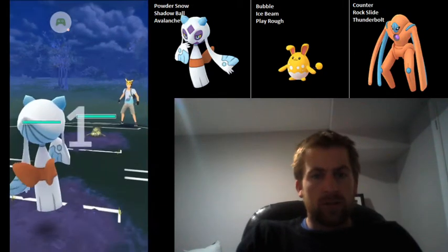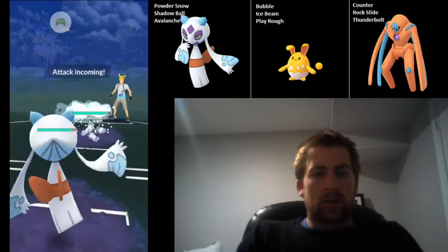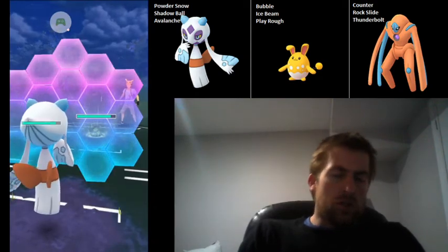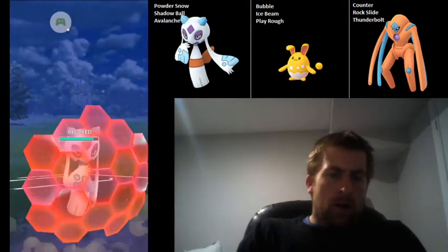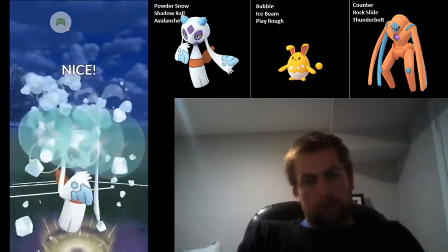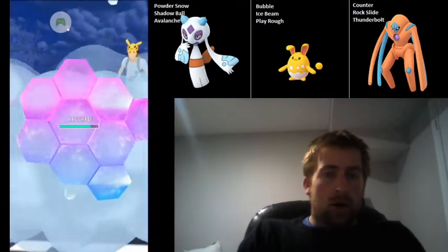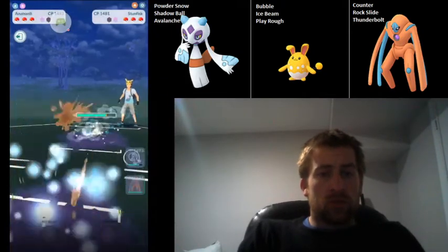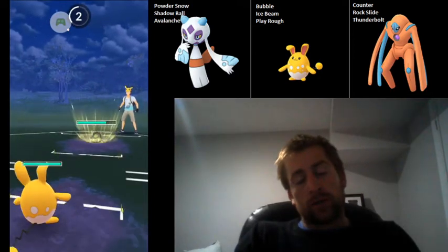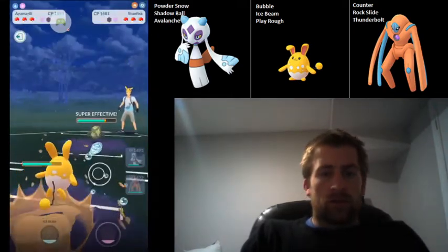We've got Froslass into Stunfisk here — you guys know the way I like to play this. Go straight for that Avalanche. Again, I'm able to sneak in an extra Powder Snow, so that's pretty good. Going to shield up the first Rock Slide, build up some extra energy, and then go for the Avalanche. My opponent actually shields this time, so I'm going to swap into Azumarill instead to try and catch the Rock Slide — which it looks like I've successfully done. We did catch the Rock Slide, so that's pretty good for us.